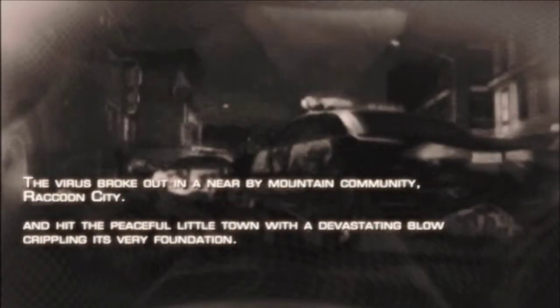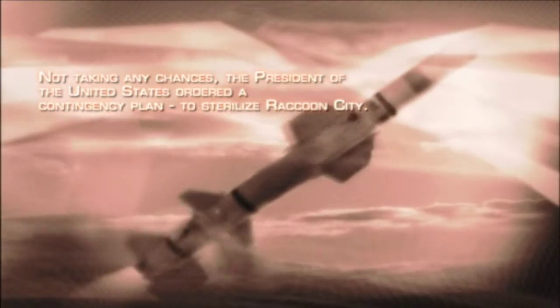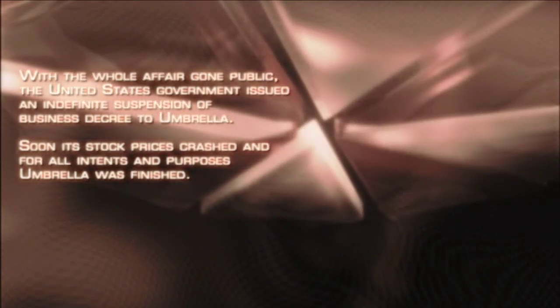The virus broke out in a nearby mountain community, Raccoon City, and hit the peaceful little town with a devastating blow. The president of the United States ordered a contingency plan to sterilize Raccoon City. The United States government issued an indefinite suspension of business decree to Umbrella. Soon its stock prices crashed and Umbrella was finished. Umbrella got hit with a stock crash and not, like, arrests. You mean modern-day corporations? This is definitely 2003, because this is seen as fantastical.